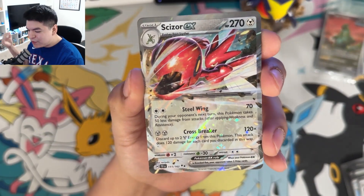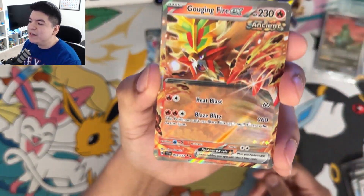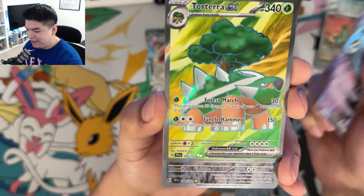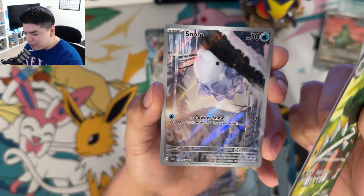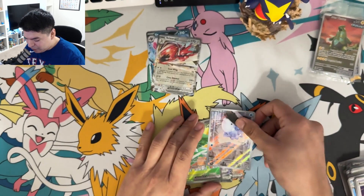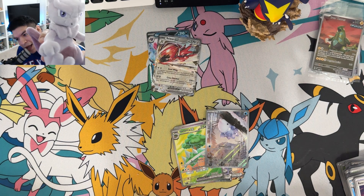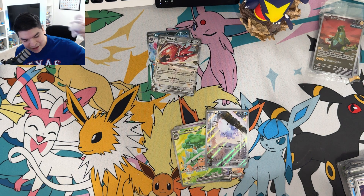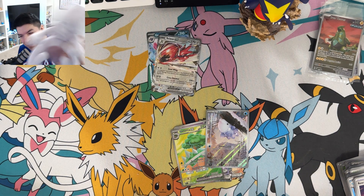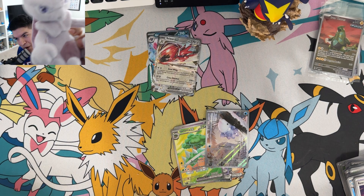Alright, recap time. From the first ETB — literally, if you see an ancient ETB on the shelf, put it back. If you see a future ETB, go get that one. From the pulls: we got a Gouging Fire, a Farigiraf, an Iron Crown, a full-art Torterra EX, and an illustration rare Snom. Thankfully the last ETB made up for everything. Thanks for coming out — I'll open some more packs later. I've got the Paldean Fates booster bundles and two more booster bundles of these. This is probably all the Temporal Forces you'll see on my channel. More Paldean Fates on the way — much love, much respect, I'll see y'all later!